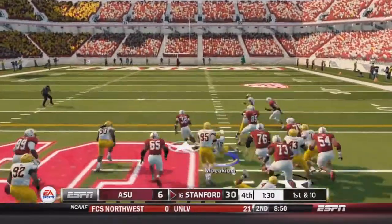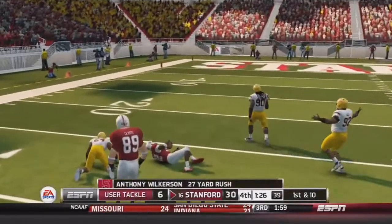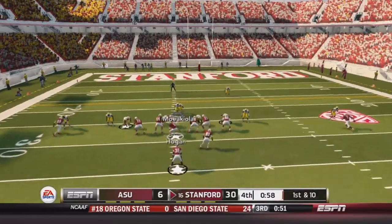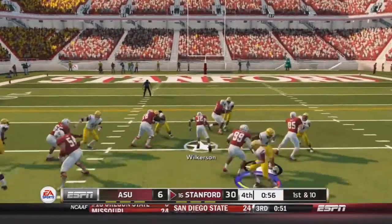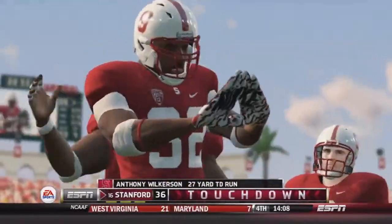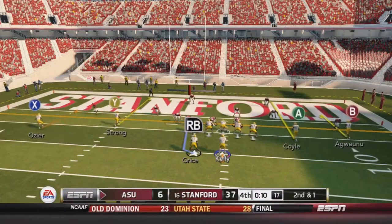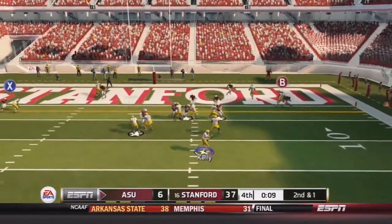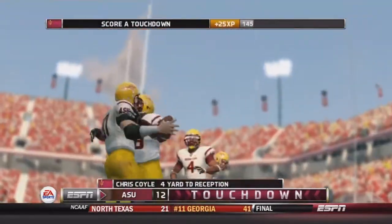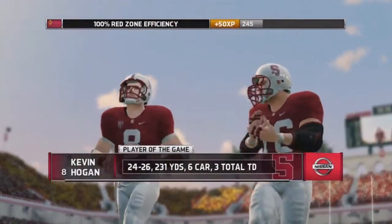About a minute and a half to go, Stanford offense on the field. Wilkerson runs up the middle, makes a guy miss, goes left for a 27-yard gain. Under a minute to go, they send the fullback in motion — Wilkerson up the middle again, all the way for the touchdown, 27 yards into the end zone. Anthony Wilkerson scores. We drive down and get a meaningless garbage-time touchdown to make the score look less terrible. Final score: 37 to 12, Stanford gets the win.